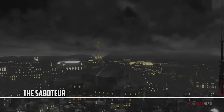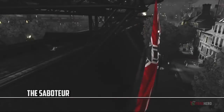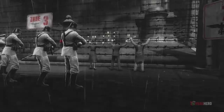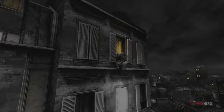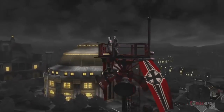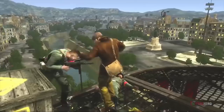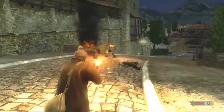A neo-noir open-world third-person action-adventure, The Saboteur is set during World War II in a German-occupied France. While trying to avenge his friend's death, Sean Devlin is recruited by the French Resistance and his purpose is to continue his quest while also fighting for their cause. Colour is a key element of the gameplay. Nazi-occupied areas are represented in black and white with the exception of the characters' irises, city lights, blood, blue symbols of the French Resistance and various German symbols such as iron crosses, which are bright red.